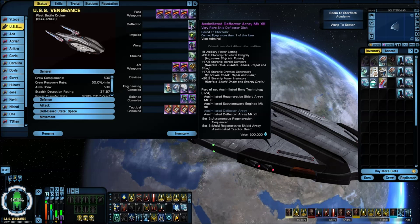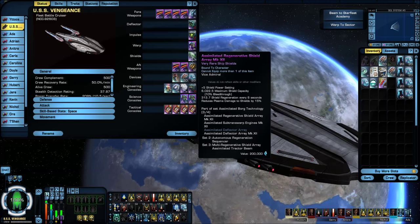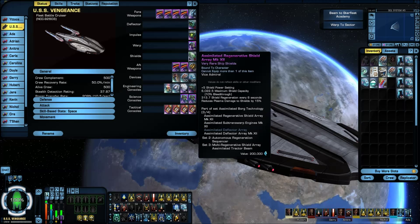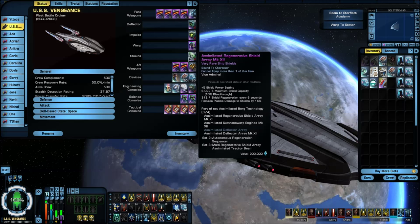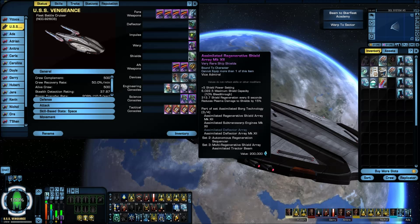From here I'm going to the three-piece set: the assimilated deflector array, assimilated sub-transwarp engines, and the assimilated regenerative shield array. I've tried a couple of different ship three-piece sets on here — I've tried the Mako, I've tried the Adaptive Mako, and mixing them together. For some reason this ship is pretty much a beefy escort — that's about how I've come to call it. It resembles an escort in a lot of ways, and in some ways a cruiser — like a mix between the two. But for some reason it really liked the Borg set; the other sets it really didn't. It seemed kind of squishy on those.